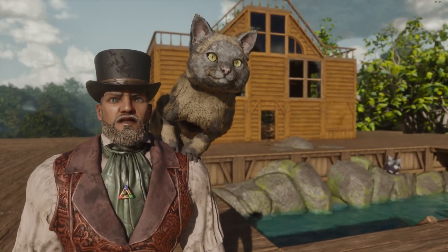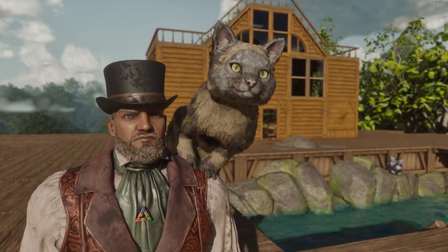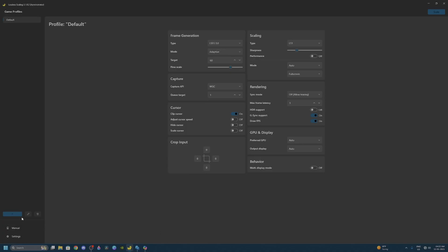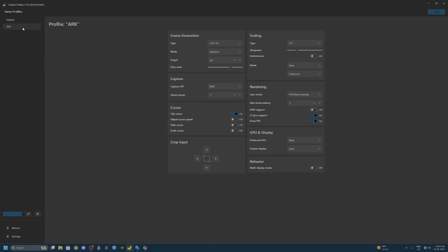First let's take you through the setup process for Lossless Scaling and then test each mode with ARK to see how well it performs. To get this working, go into your Lossless Scaling app and set up a profile for your game to keep things organized. Click the plus icon and it should open a menu — enter the title, in our case ARK — hit add and you should have your own game profile.